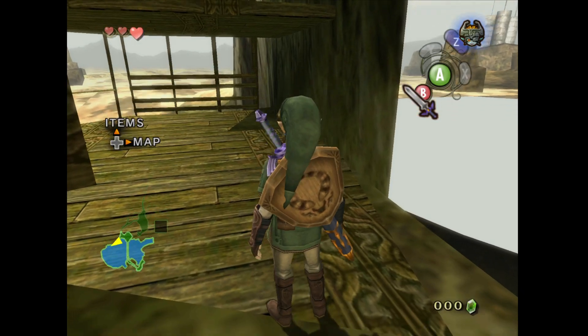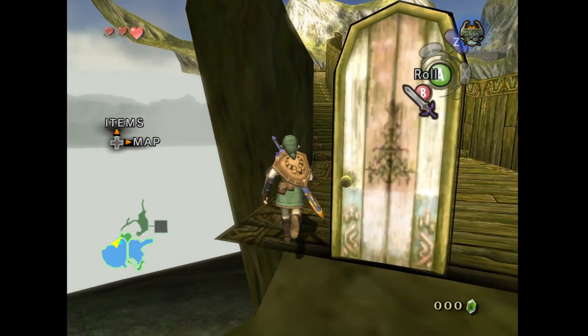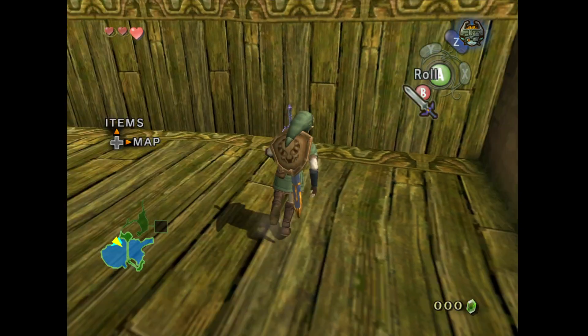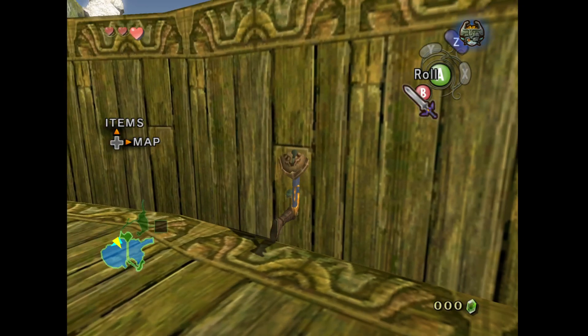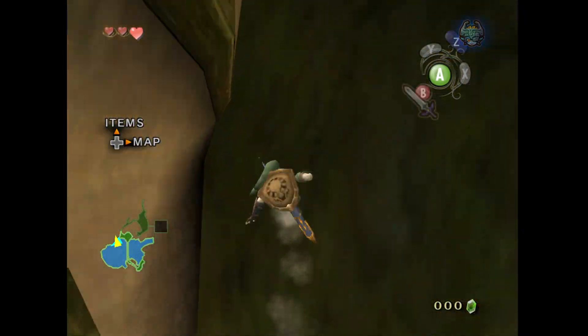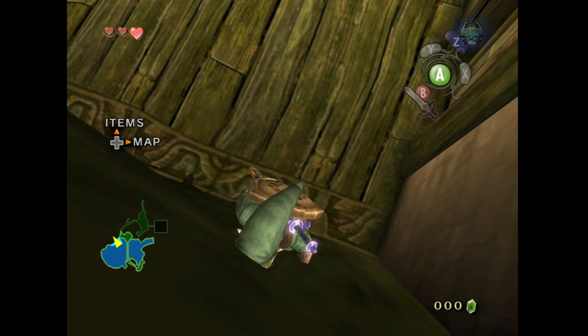For whatever reason, when holding the sword our hitbox becomes smaller and we can run on steep walls that are not perfectly 90 degrees. I can't run up this particular slope, but I can run up something like this — and I'll fall down very slowly.